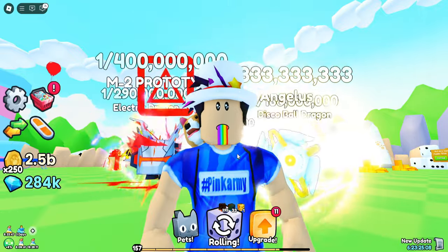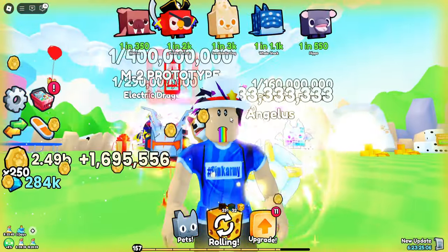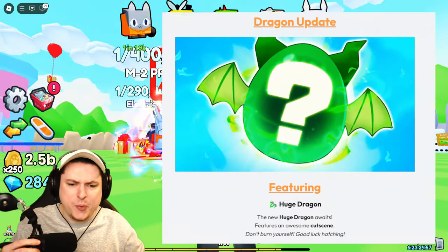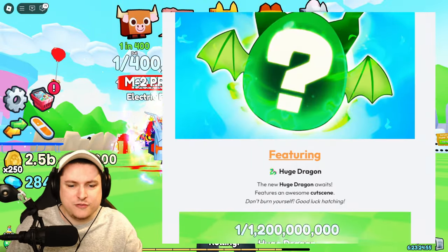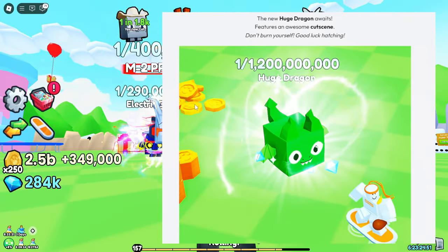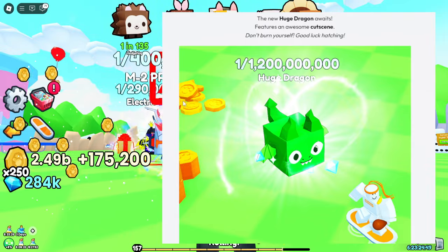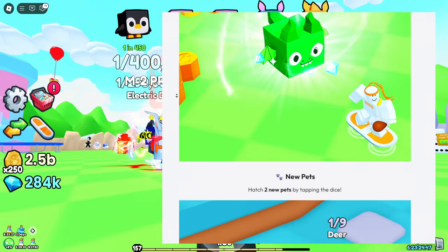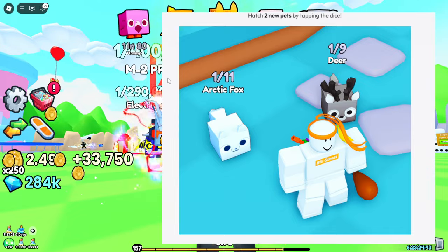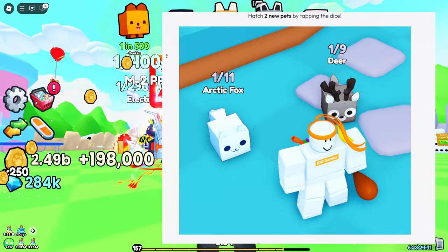It is a Friday which means Pet Simulator has a brand new update and we're gonna check it all out today. We have the brand new dragon update featuring the new Huge Dragon — a one in 1.2 billion, though it's actually a little bit easier. There are two new pets: an Arctic Fox and a Deer.